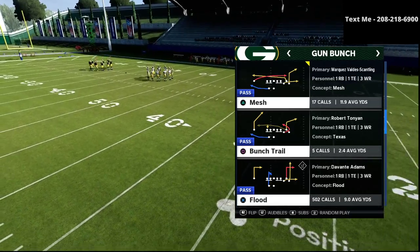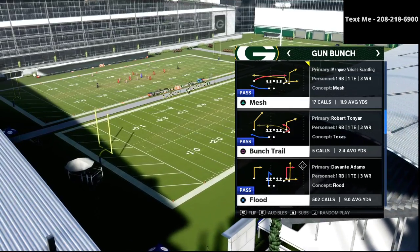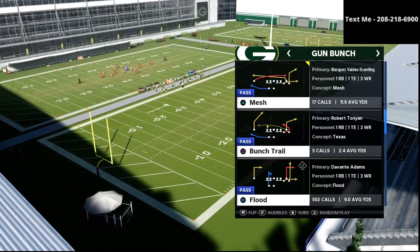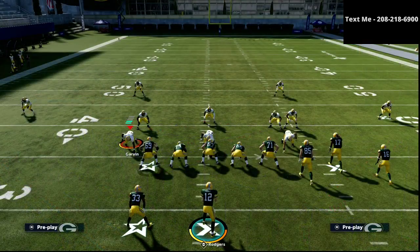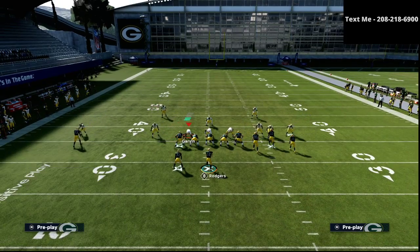Today we're going over the play Mesh from the gun bunch. This is one of Pavan's favorite passing concepts because it does a very good job at getting separation and staying open against things like zone drops. If your opponent is running a lot of Mike Blitz 3, this is the perfect passing concept for that.